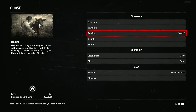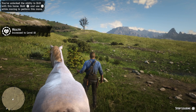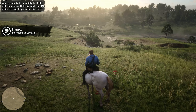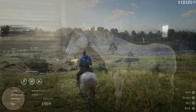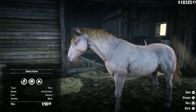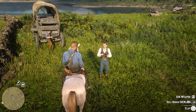To reach level 4 bonding, you will need to get to 1950 XP with the Andalusian. Reaching that level will max its health to a perfect 10 and its stamina stat to a more than respectable 8. You will be able to sell it for 90 bucks at the stables and 435 at the horse fence.